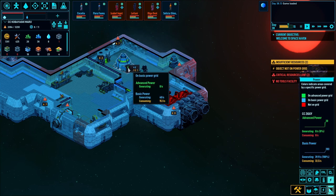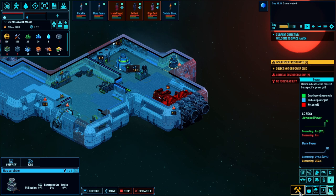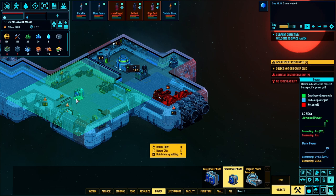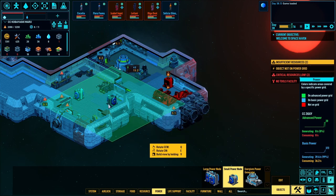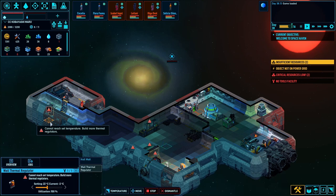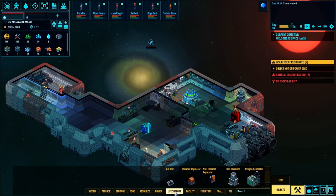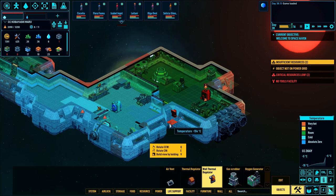Okay, some objects are not on the power grid. We need more power nodes — generator, scrubber, oxygen. We do still need some power things — more power nodes. That should cover these objects if we put another one here. Cannot build more — we need more thermal regulators. Okay, so life support: a wall thermal regulator, one here somewhere. There we go.